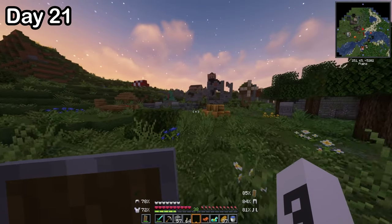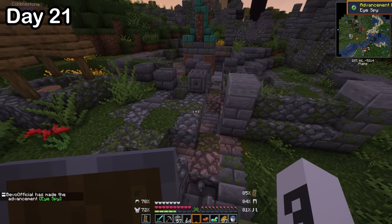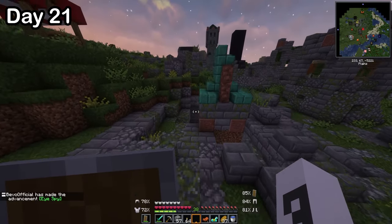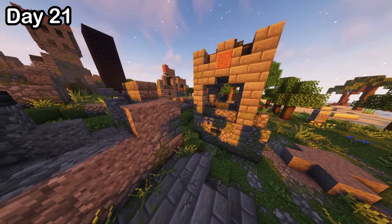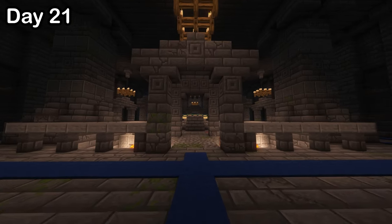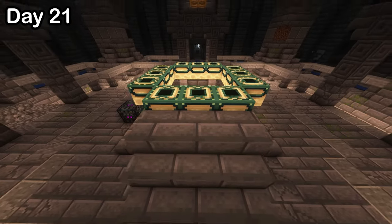At sunset, I came across what looked to be an abandoned village — but little did I know, it was so much more. I spy... a stronghold! That's right. On day 21, I found the stronghold — the structure that contains the one and only portal to the final boss in the game, the ender dragon.